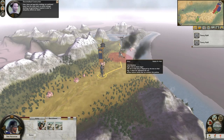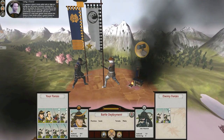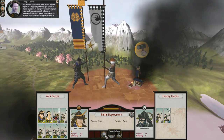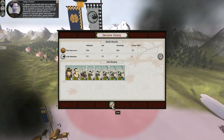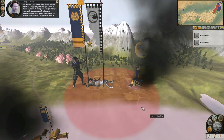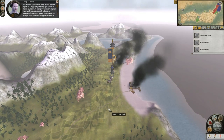If a general is killed in battle, whilst units or ships are routed they will become shattered, meaning that it will not be possible for them to rally from then on. Any units or ships that routed following a general's death will automatically become shattered, and even the presence of a more junior general cannot prevent this.